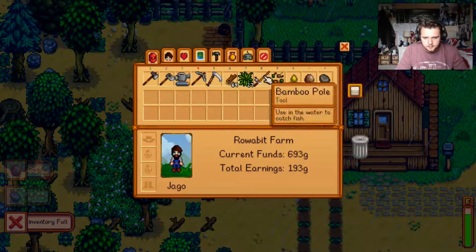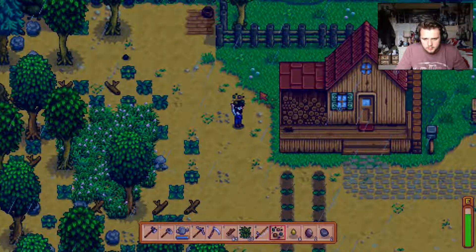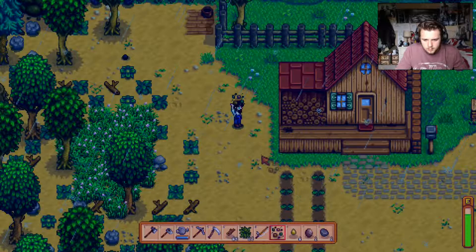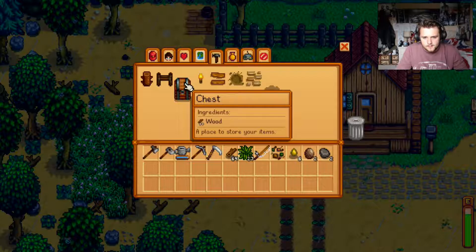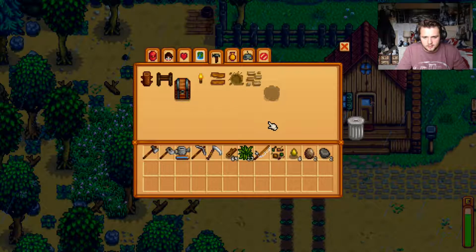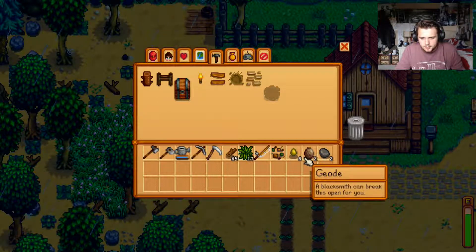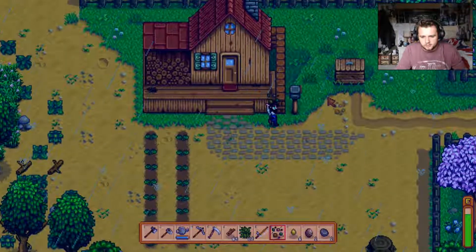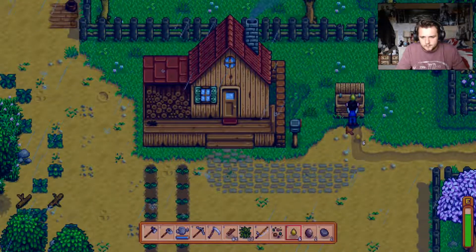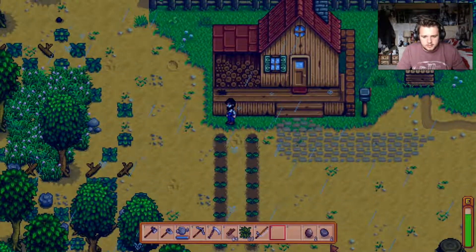Oh, I need to drop something. Should I place it outside? What can I drop? I really should get that back — hang on. We'll go put the sap stuff in here for the moment because I need this rock and stuff.